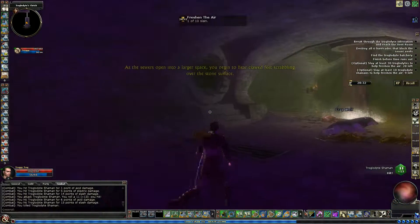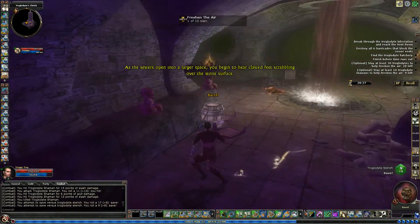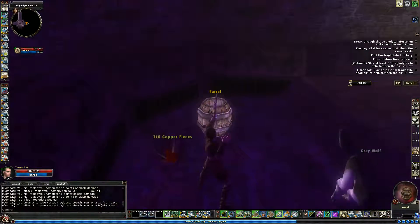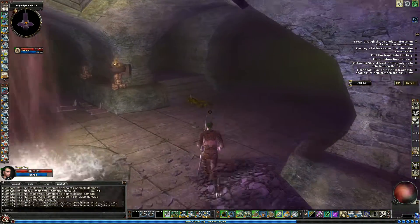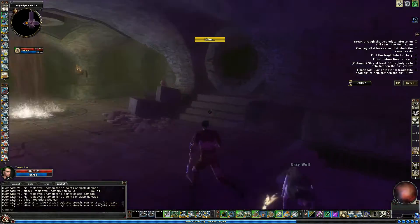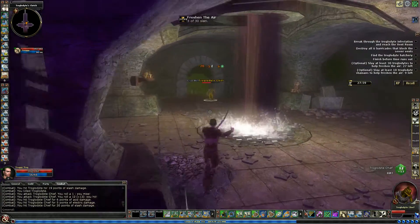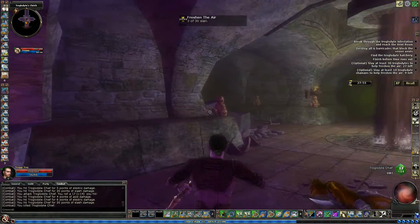That's why I have the shield clicky going. As the sewers open into a larger space, you begin to hear clawed feet scrabbling over the stone surface. This is actually a pretty tough quest on Elite, especially if you're on a first life. Sadly we are doing it on normal. Just because of all the spell casters and troglodytes — there's so many of them. You get that troglodyte stench, it slows you down, and here you are trying to run the quest quickly.